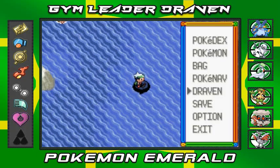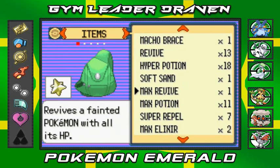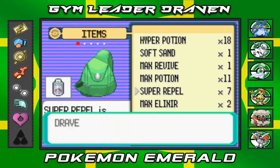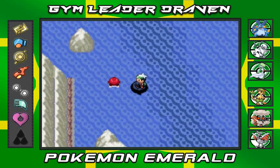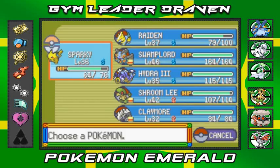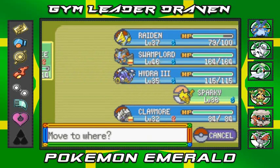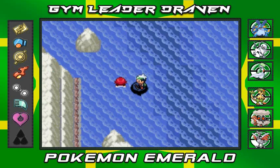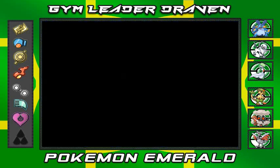I'm running out of Repels already — I've used two and only have seven left, so I won't be lasting much longer. Let's switch in Shroomly and battle everybody here. This swimmer is basically a mermaid.